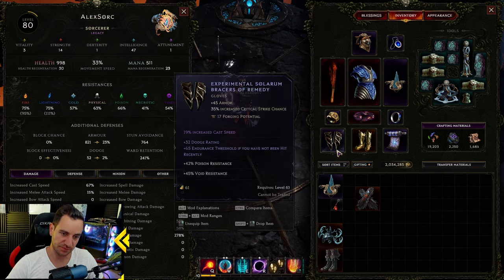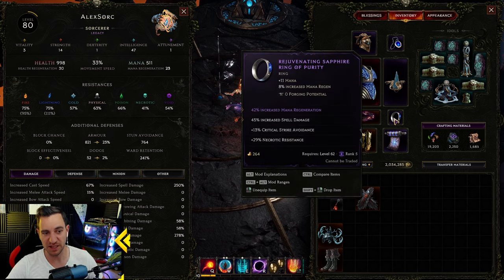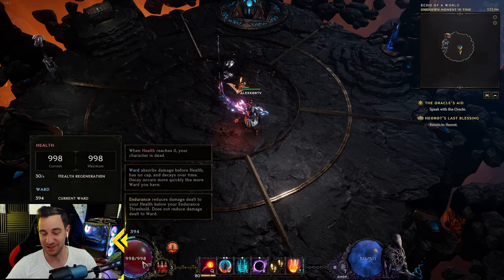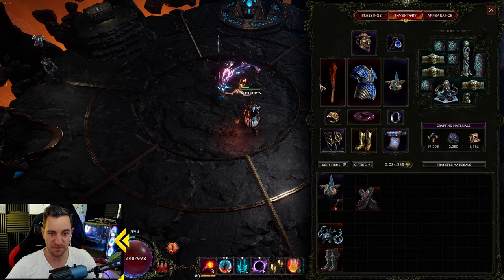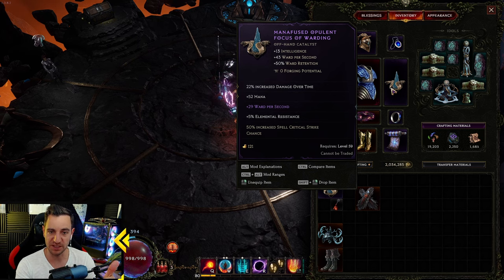Everything else on the gear is spell damage, mana regen, cooldown recovery, mana, elemental damage, health regen, dodge rating, ward per second, spell crit chance. The key thing I learned playing this build is you have to find the balance between damage and survivability. I can't tell you to just throw spell damage in all the items because then you're super squishy and die fast.